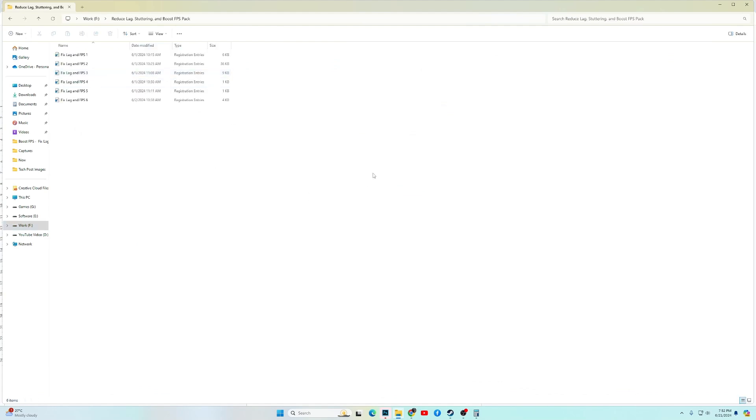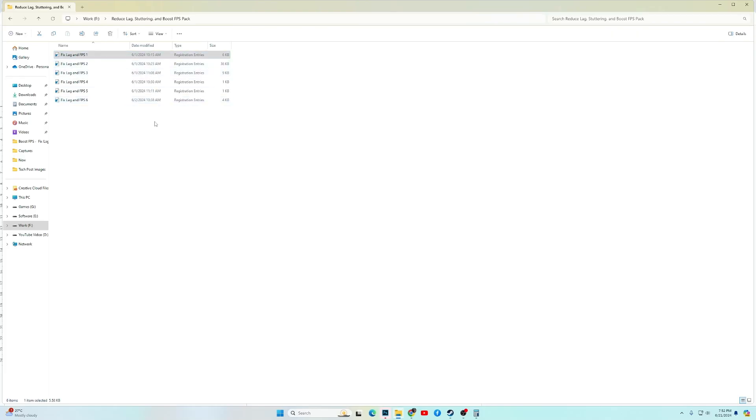Once you have downloaded the custom FPS pack, it will contain several files. Double-click on each file to install them all. Once done, check the game and you should be getting better performance and better FPS. Thank you, and if the video helped please like and subscribe. Have a good day and a good gaming session!